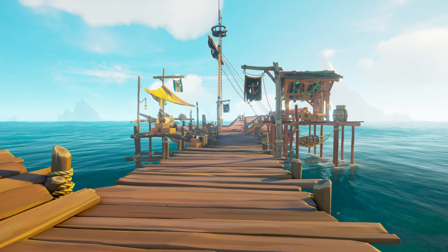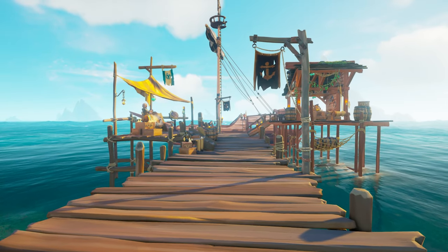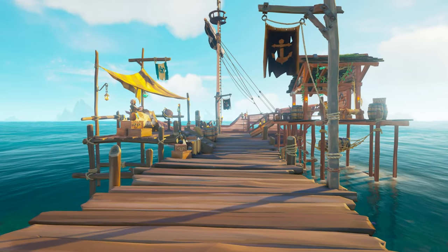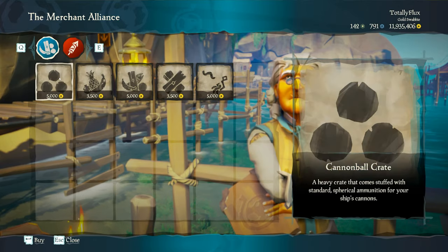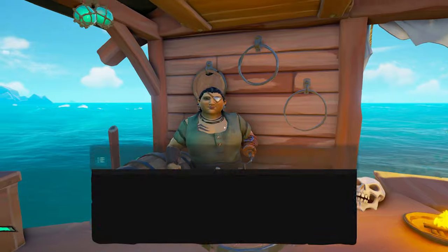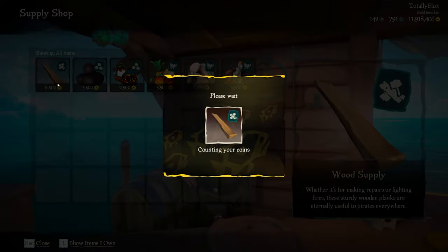First things first, you want to prepare your ship for combat. Before setting sail, it's important your ship is stocked up with supplies like cannonballs, chainshots, food and a helm crate. You can get these crates at merchants. And if you have the luxury of having your own captainship already, you can buy extra supplies at the shipwright shop. These items will appear in the barrels on your ship.